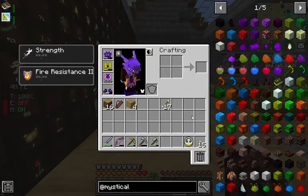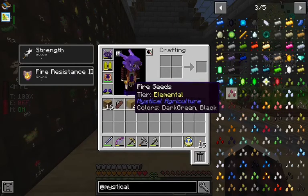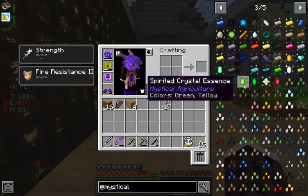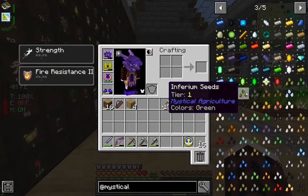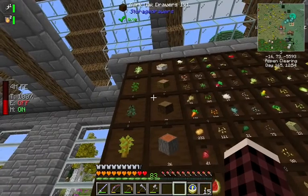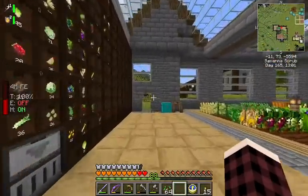Now we're gonna want to start with a whole bunch of essence seeds. I hope we can craft them. Air, earth, fire, infernium - that's what we need. So it's just a bunch of this stuff - essence seeds. Where are all our seeds? No seeds. There we go. Alright, we have a little bit of infernium.